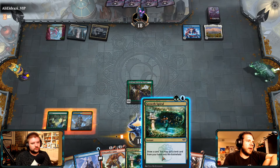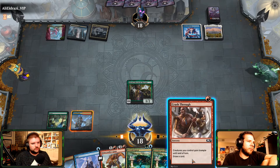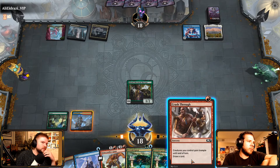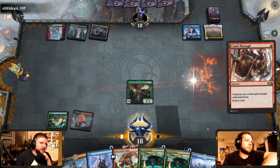Yeah, it makes sense to have stuff like Opt in hand and Growth Spiral in hand. So I guess Growth Spiral and hope for green, right? Well, we can also just crash through right now — it's a nice little cantrip and we'll be open to Growth Spiral.